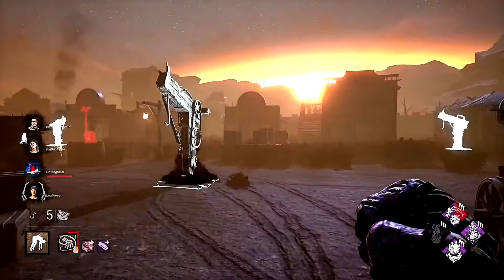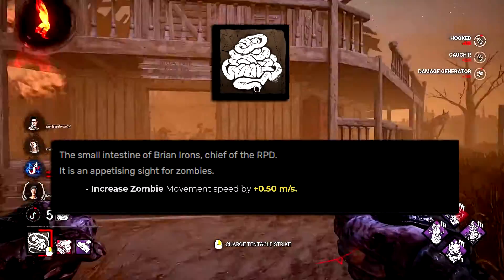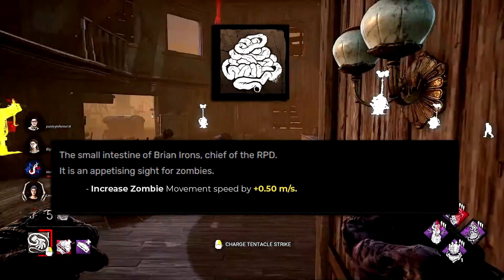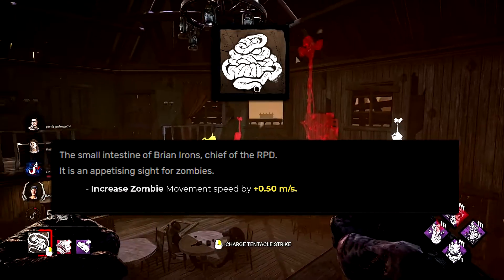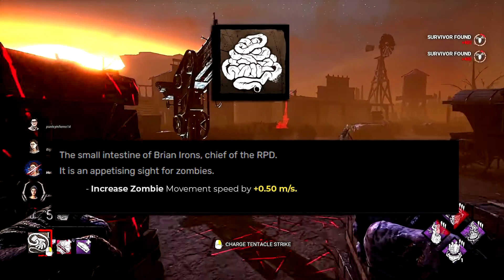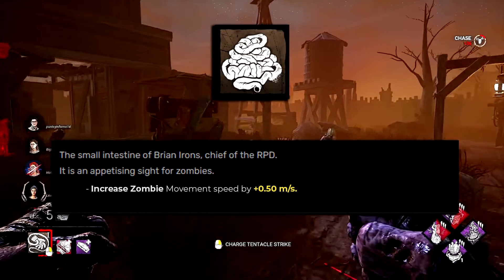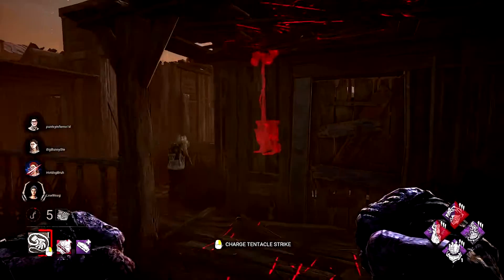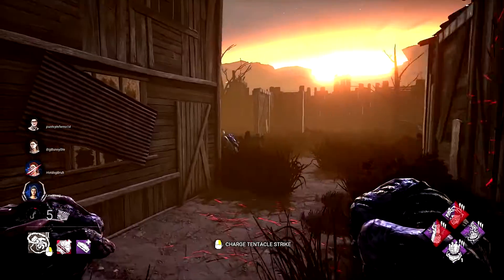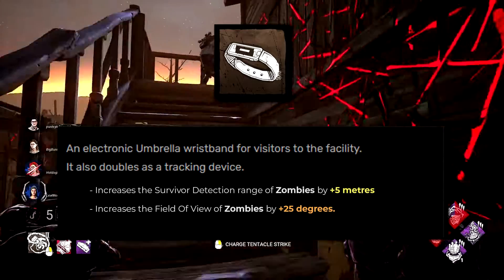Starting with the brown add-ons: Brian's Intestines normally increase zombie movement speed by 0.25 meters per second. I've simply doubled this to 0.5 meters per second. It's a small change that gives zombies a tiny bit more power in the trial, since 0.25 doesn't really do anything meaningful as a brown add-on.